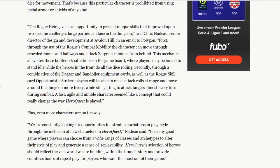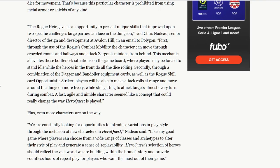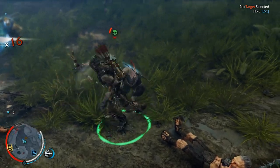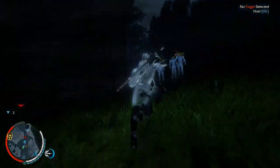The rogue heir gave us an opportunity to present unique skills that improved upon two specific challenges large parties can face in the dungeon, said Chris Nadeo, Senior Director of Design and Development at Avalon Hill, in an email to Polygon. First, through the use of the rogue's combat mobility, the character can move through crowded rooms and hallways and attack Zargon's minions from behind. This is the type of thing I've come to expect from rogues in fantasy — they run in, do a bunch of damage, and then run out quickly. This mechanic alleviates those bottleneck situations on the game board where players may be forced to stand idle while the heroes in front do all the dice rolling. I know what that's like — I was playing Barbarian with Kurgan and that's exactly what happened.